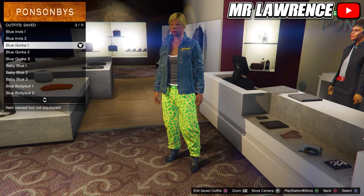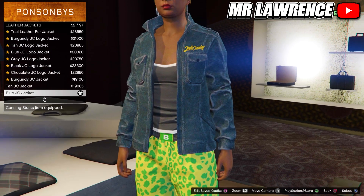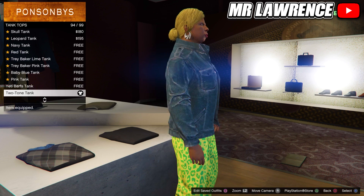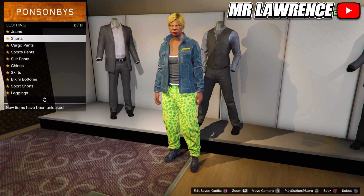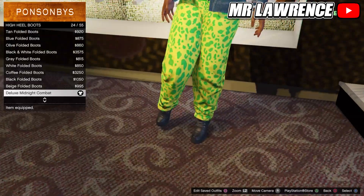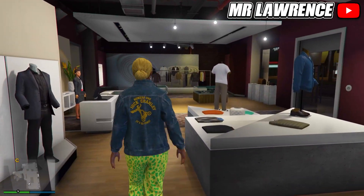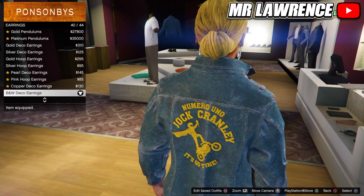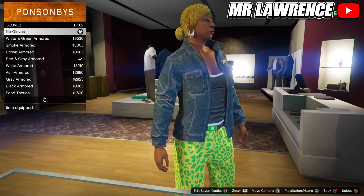Now we will make the second blue outfit. First go to the tops, go to Leather Jackets and purchase the Blue JC Jacket, number 52. Then go to Tank Tops and purchase the Two-Tone Tank. Now go to the pants, Sport Pants and select the Spotted Muscle Pants. Then go to the Shoes, High Heel Boots and purchase the Deluxe Midnight Combat Boots, number 24. Now make your way over to the accessories, go to Earrings and purchase the BMW Deco Earrings, number 40. Make sure that you remove your gloves and then save this outfit to your third outfit slot.